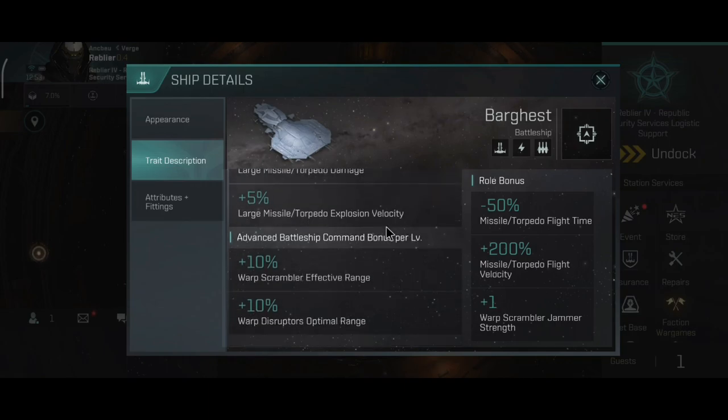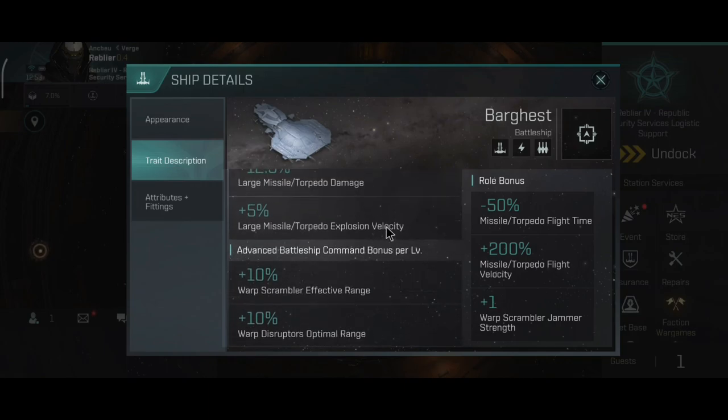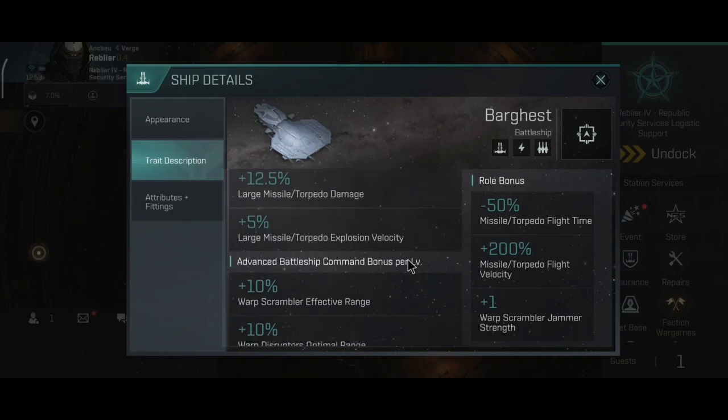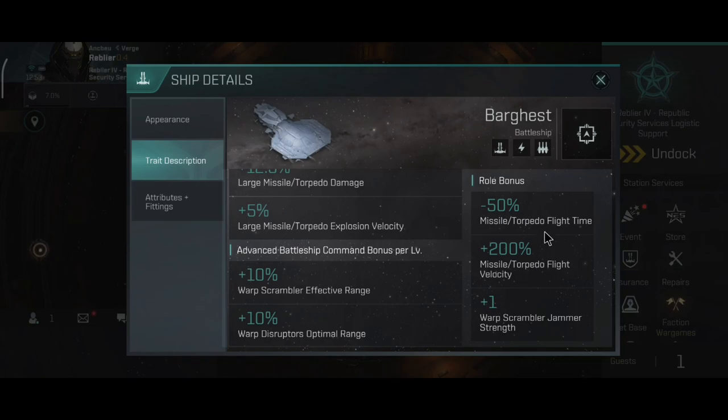All of these skills are very good PvP skills and Mordu ships are primarily PvP ships, but you can use them for storyline missions and encounters if you like. They are still going to perform really well in PvP — in my case, all of my Mordu ships are PvP ships.